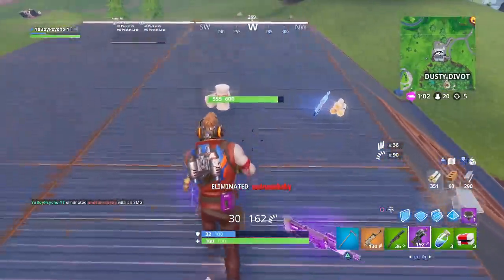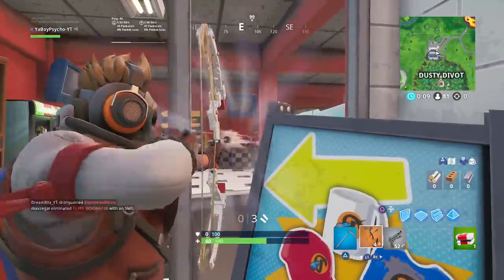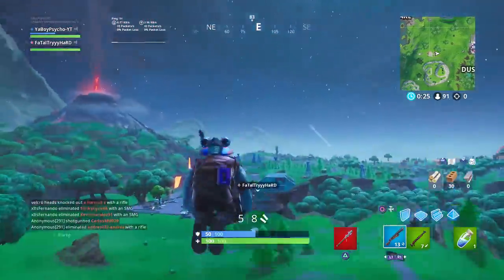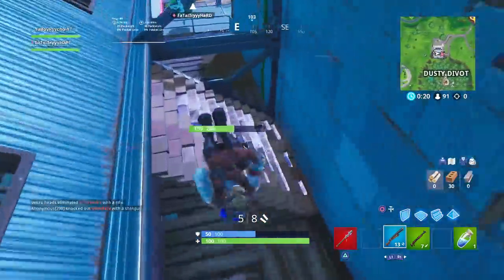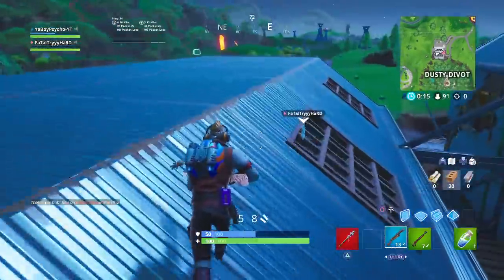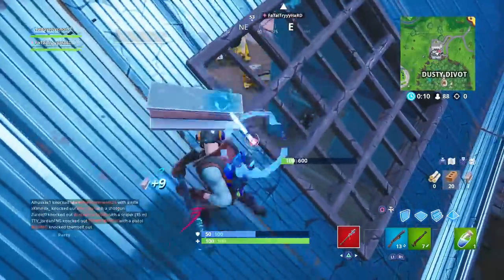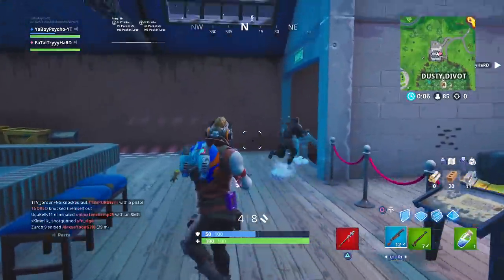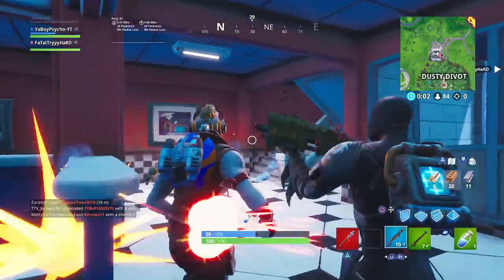Oh my gosh, maintain composure. They're on you — I got you. I got blue pump in a clap. There's a dude on him, they're hiding in here of course. Be careful, I got him if you just back off. Hit him for 40. I can't see — I forgot the bush on the right.